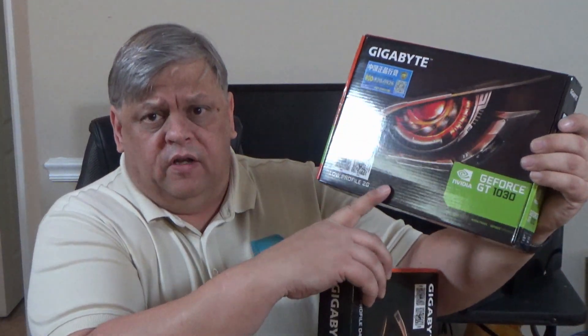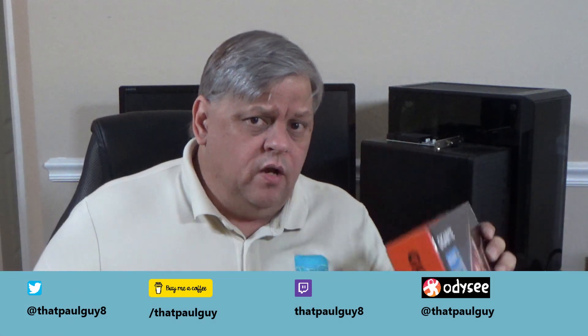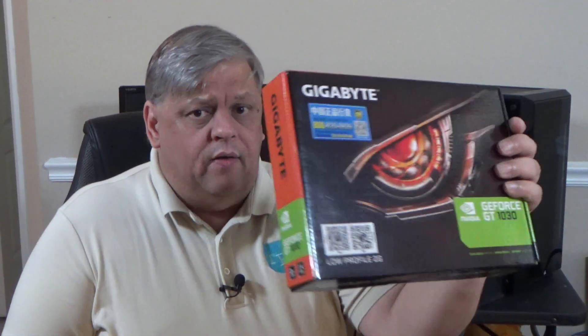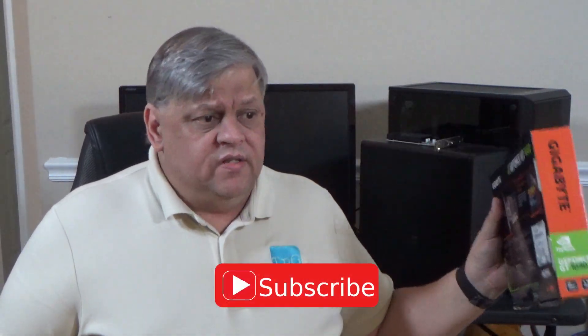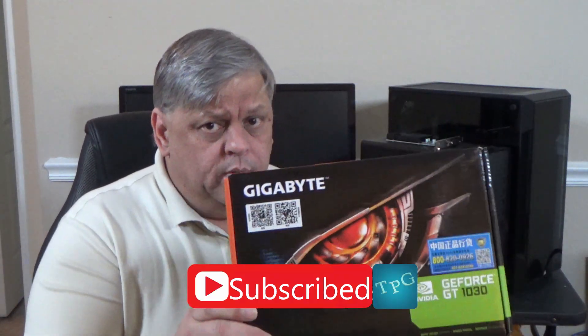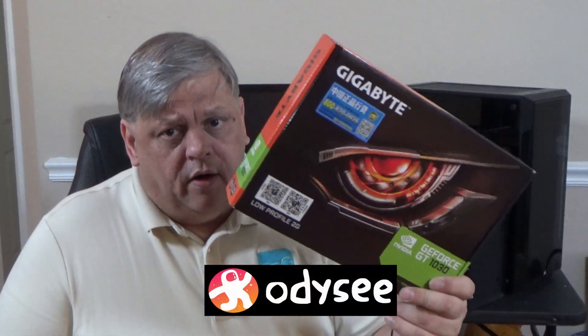The boxes look almost identical. There are a couple of things: this one says 'low profile 2G,' this one actually says 'D4' on it. So be very careful. If you're looking at descriptions and you're trying to find a 1030 and think you've got a good deal, look again — make sure it's not DDR4, that it is in fact DDR5. If it says just '2G' or 'D5,' your chances are pretty good. If it's DDR4, it might just say 'D4,' so look for something that says D5 or DDR5.